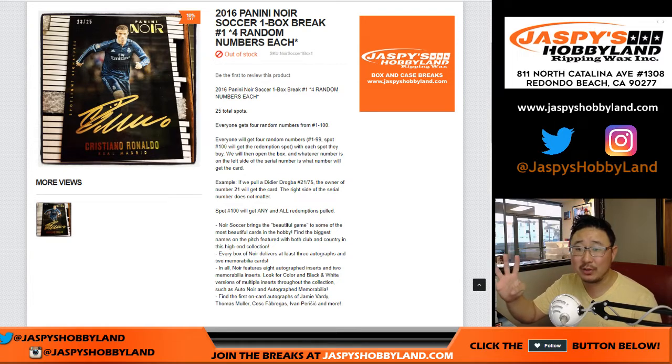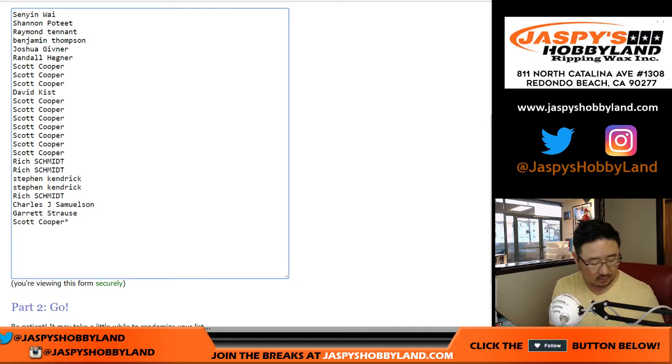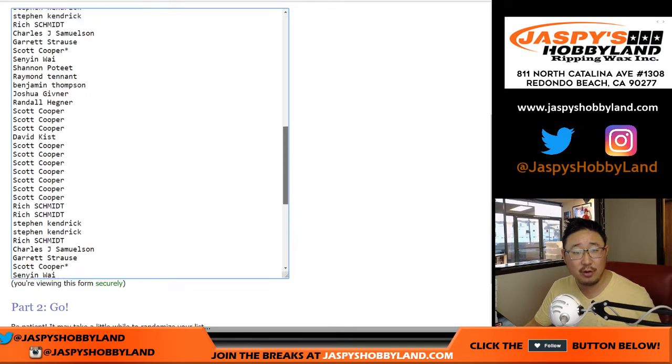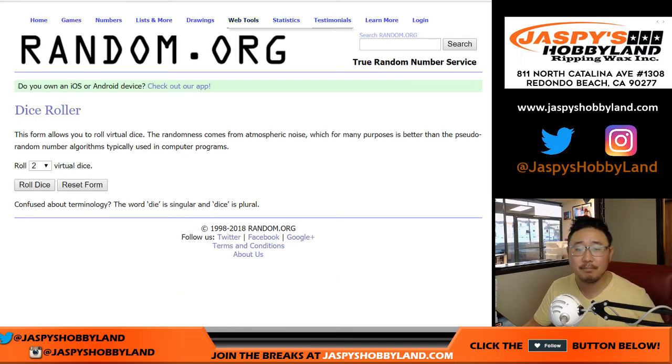One spot gets you four random numbers, one through 100. So we sold 25 spots. Everything else will be the left side of the slash — so if we pull a 94 out of 99 card, that'll go to number 94. And spot 100 gets any and all redemptions, even if it's a one-of-one redemption. Makes sense, right?